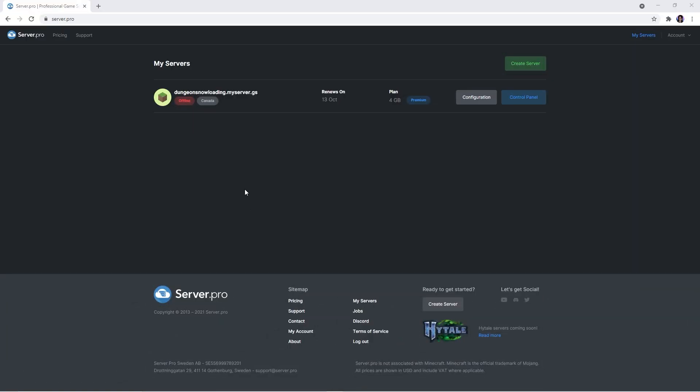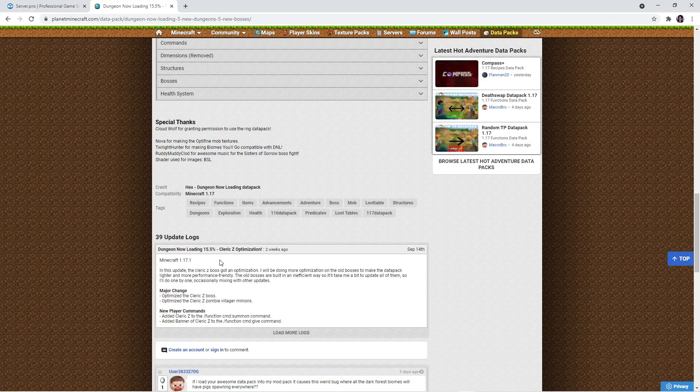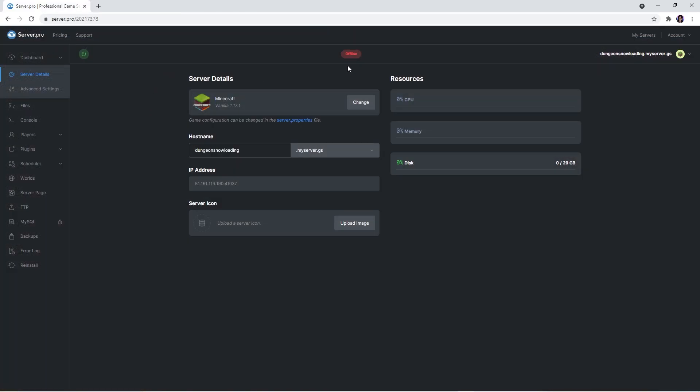Go to the Server.pro website and access your server control panel from there. At the dashboard, make sure that the server version matches the data pack version to ensure no complications. At the moment the data pack version is 1.17.1, however this may change in the future so please check before continuing. Before proceeding to the next step, quickly confirm that the server is offline.